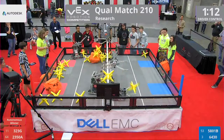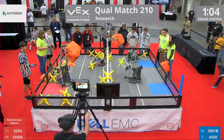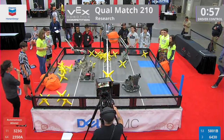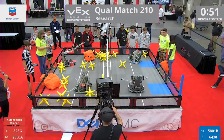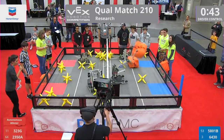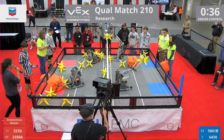Looking up at the field, blue has done a pretty good job at clearing out their side. It's a game of defense. Red is desperately trying to keep up. We have 323G sending a cube over to the blue side, same with Team Titanium. The blue alliance is not having it — they're sending those cubes back over to red. We have a bunch of stars over on the red side. Both red teams sending those cubes back over to blue. Cubes are being launched across the field. It's going to be an intense one and a close one.